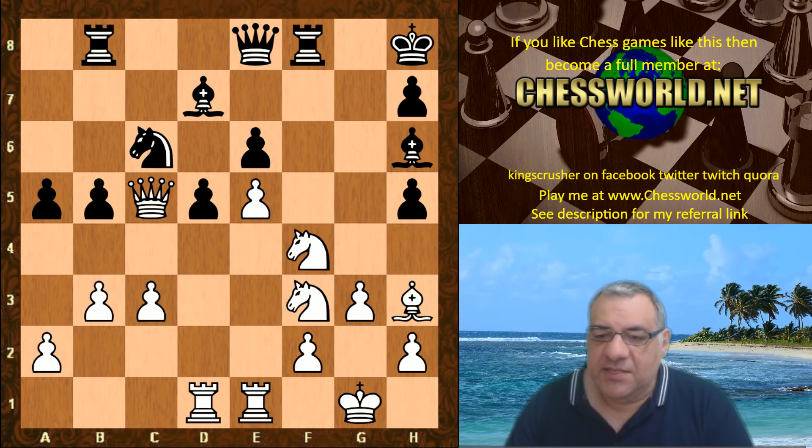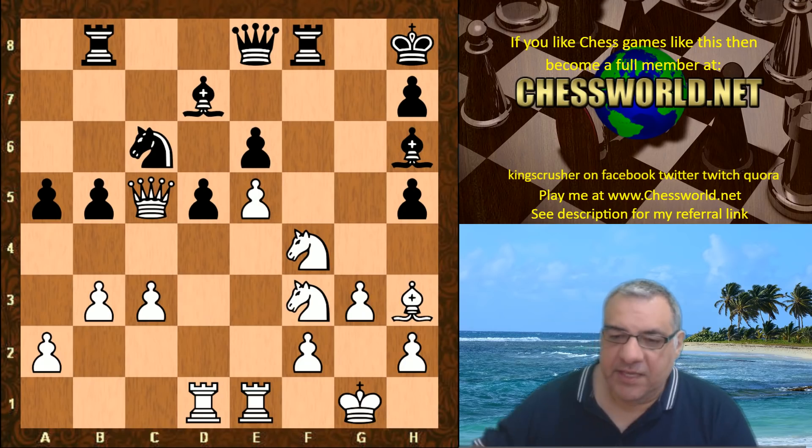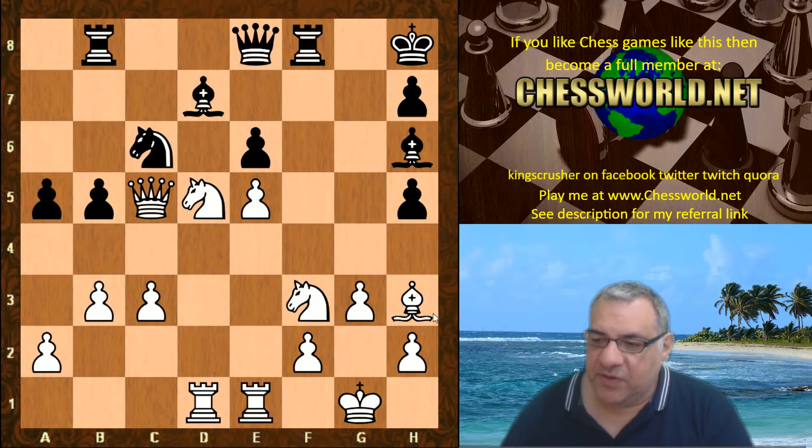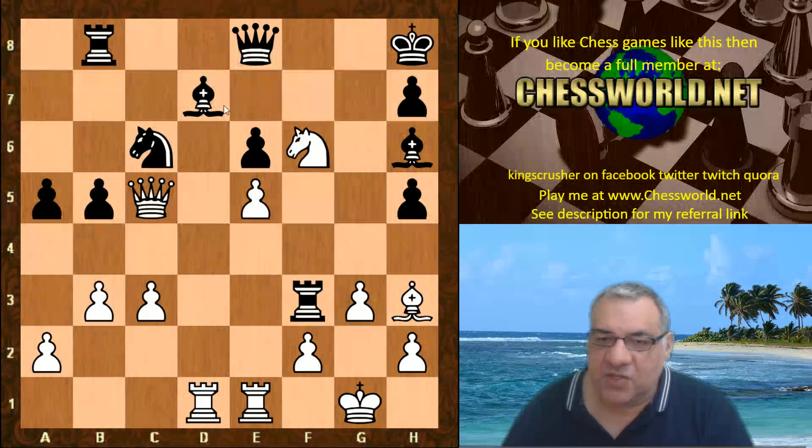The Knight cannot step back to d3 for the same reason, so what does white do? Guess what Leela plays - give yourself five seconds to pause the video. Okay: Knight takes d5! A piece sacrifice - actually two different Knights are offered. Now the Knight on d5 is taken. Let's have a look at taking the other Knight - in fact Knight f6 hits the Queen and Bishop.